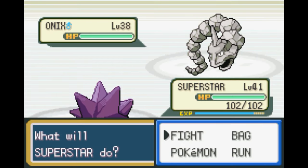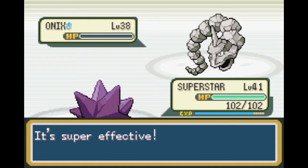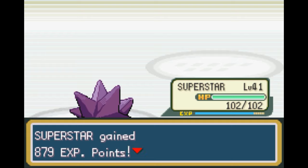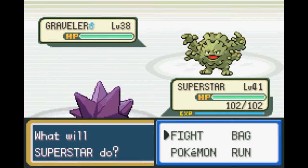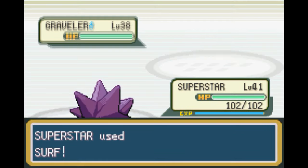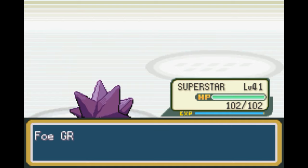If you have something like Superstar, you'd actually be able to do the whole gym because of the fighting types — you'd be able to Surf the ground types and Psychic the fighting types. Also something like Slowbro would do really well. Exeggutor would do pretty well because of ground and psychic. Just anything that has grass, water, psychic moves, or flying moves will work out pretty well for you here.